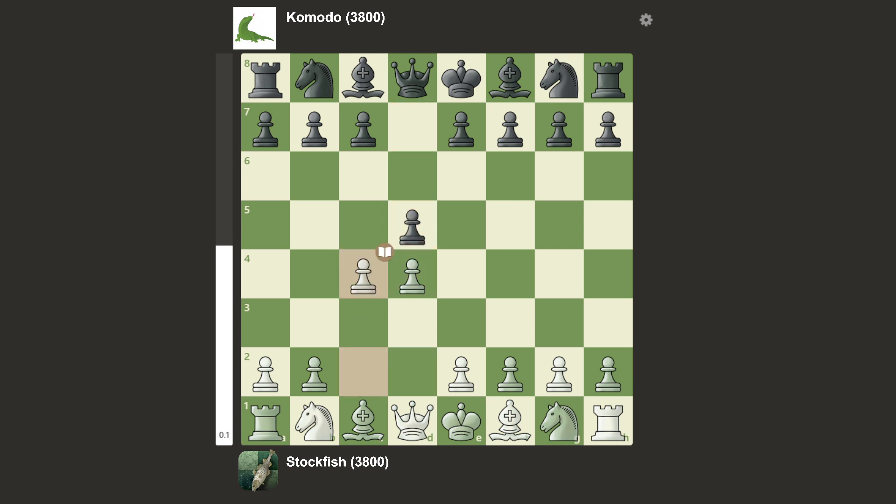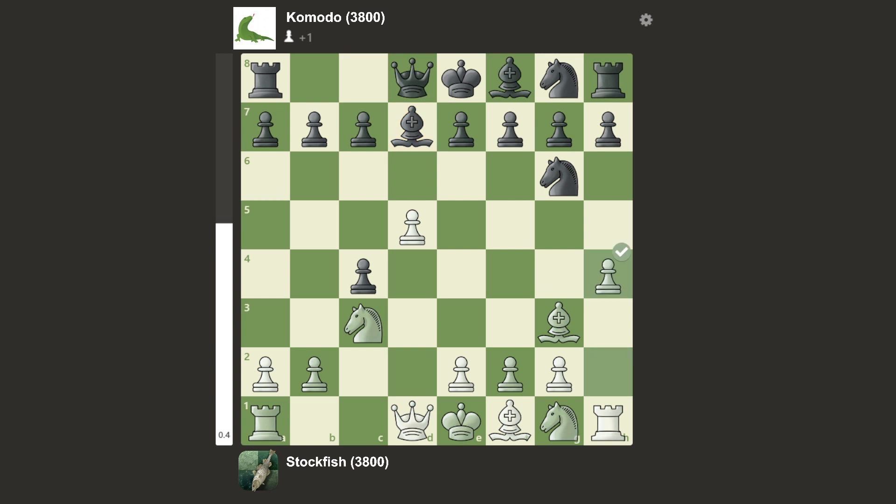The game started with d4, d5, c4, takes, knight c3, knight c6, push there, and bishop f4 — first mistake already. We have knight there, bishop back, bishop there, and h4.